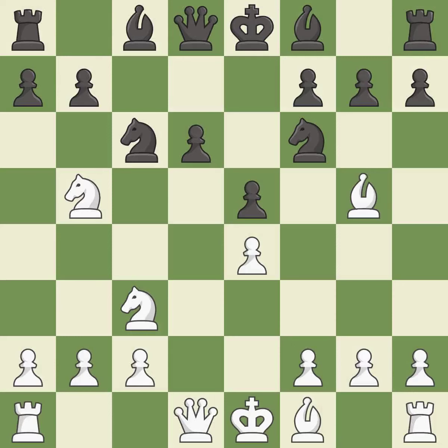Bg5 pins the knight on f6 and threatens Nc3-d5. a6 kicks the knight off of the active b5 square. Na3 retreats the attacked knight; it will look for a new square on c2 after white plays c2-c3 or c2-c4.